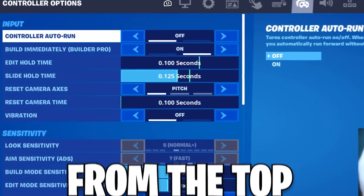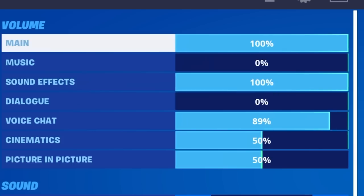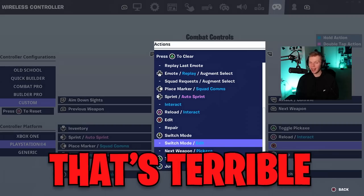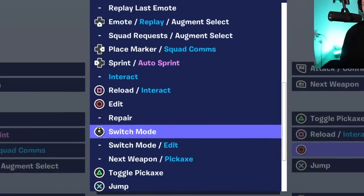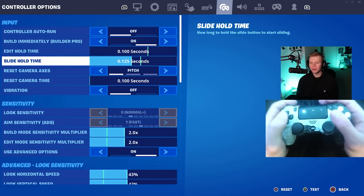So from the top: controller auto — I don't like it. Field immediately, gotta have that on. Edit hold time doesn't matter as long as you have a bind that's set just to be edit. If your edit bind is switch mode and edit, that's terrible. You need two separate buttons for that. I have edit on a paddle and switch mode on R3, so I don't have to hold the edit. For hold time, I like right around 0.125.